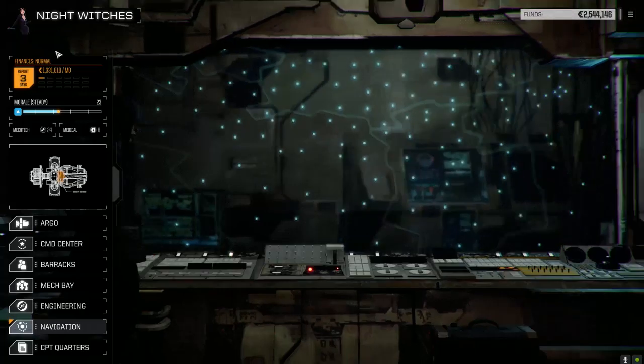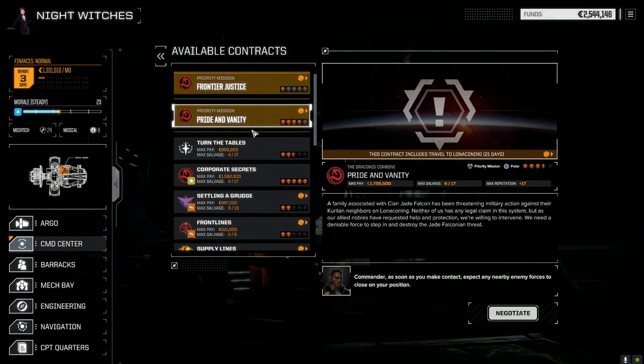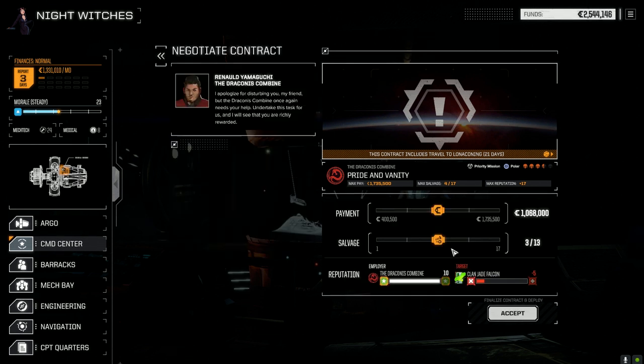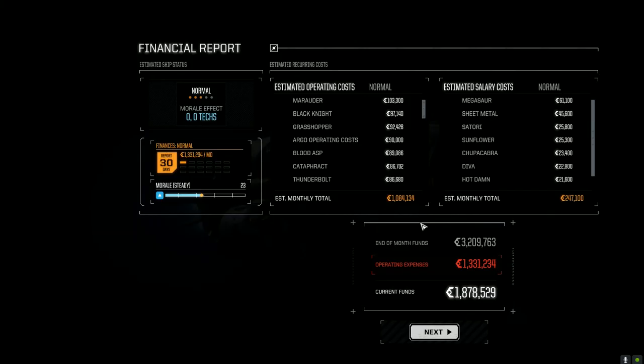We're going to go take a priority mission on Luna Conning — it's the five-skull planet. We're just going to jump over there and pull a couple missions. This one's against Clan Jade Falcon, three and a half skulls, relatively easy enough. We're going full salvage because look at that — 625 salvage, you kidding me? Can't not take that. Plus we've got lots of C-bills, so let's accept this mission.